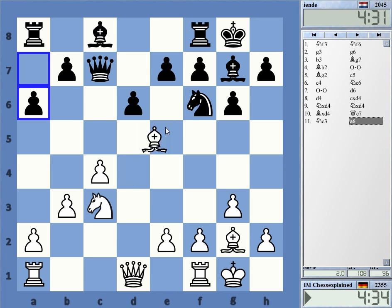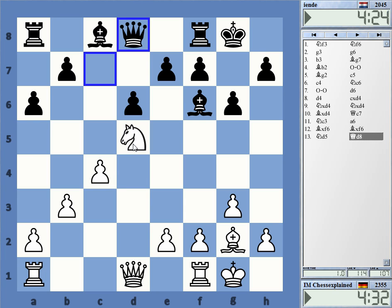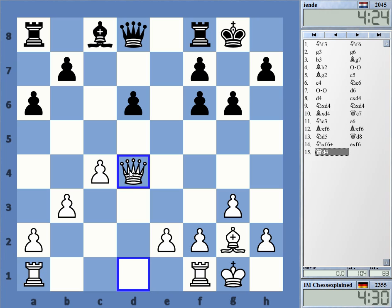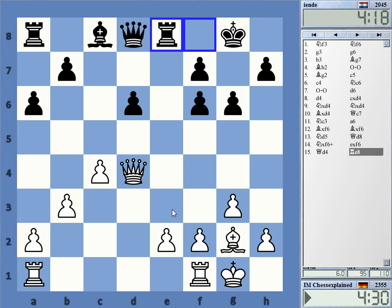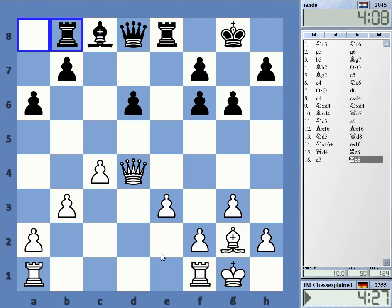I can take now here and then knight d5, which gives him a pretty awful structure. It's even hard to keep the d6 pawn. d1 queen — yeah, I have c5 as well. It's not mattering much which rook, probably not.